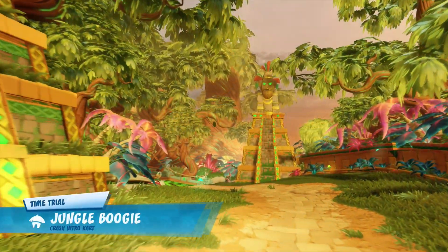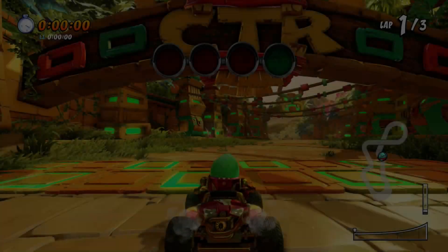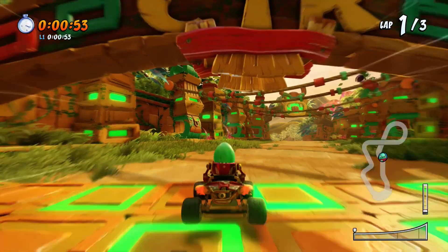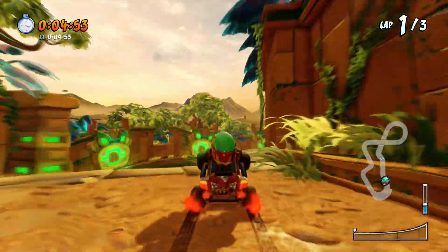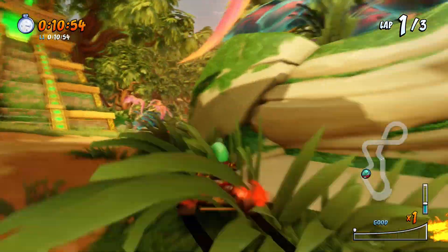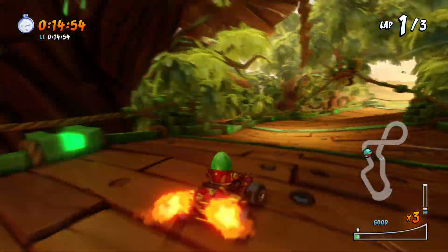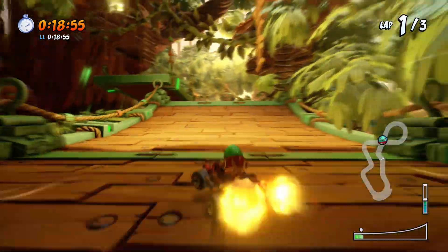Alrighty, we're on one of my favorite Nitro Kart tracks — Jungle Boogie. This one's just a lot of fun. I decided for the first time around we'll just do a random character each time. So this time we are playing as Entrance, who's a high acceleration character — same as Coco and Enjin, and as Oxide who we played last episode. I didn't do very well with him, but that's in the past now.